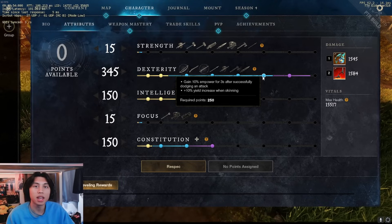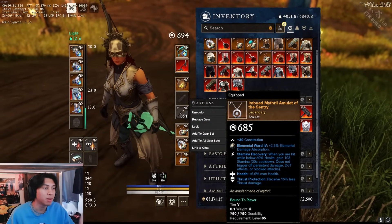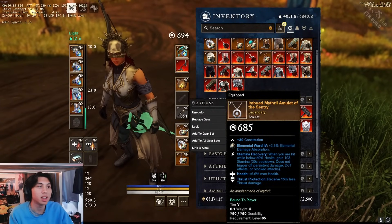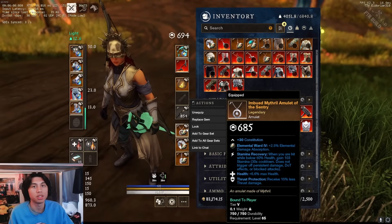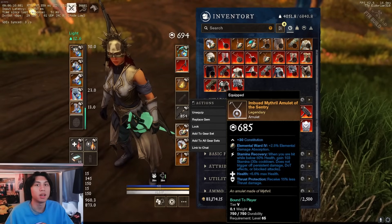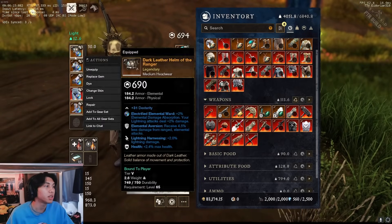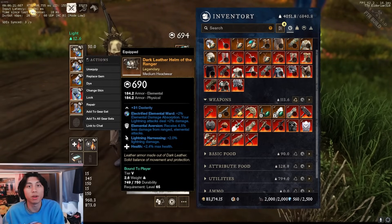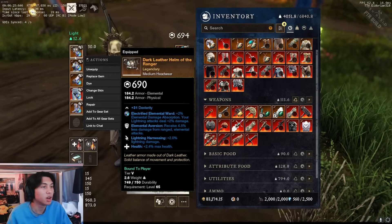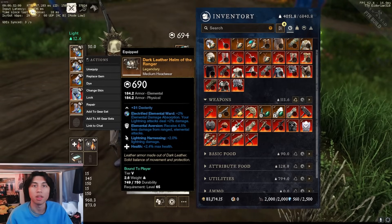This is where gear choices mix and match. For example, Shurking Empower on an Amulet gives 4% Empower after dodging an attack, up to 4 times, for a total of 16% Empower. That means instead of taking Lightning Harnessing you can use a defensive perk like conditioning, because the Shurking Empower will bring you up to the Empower cap anyway.